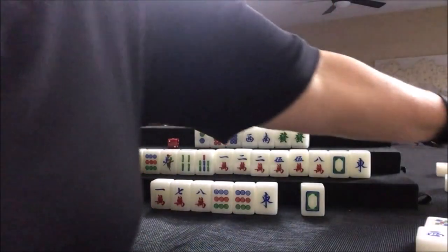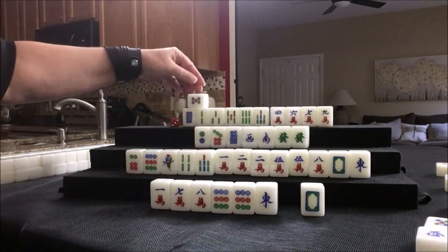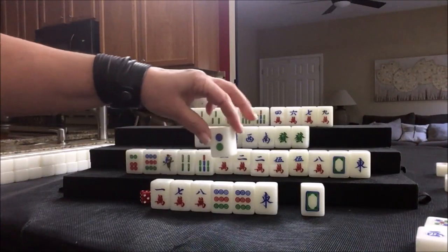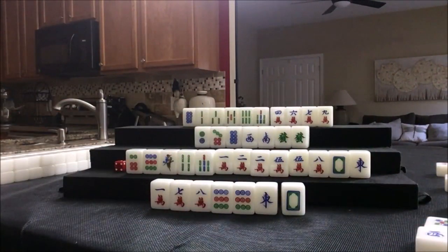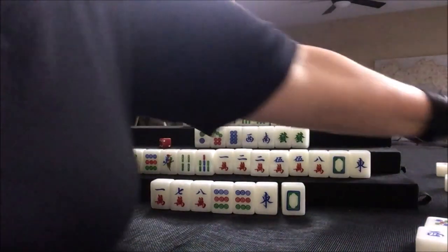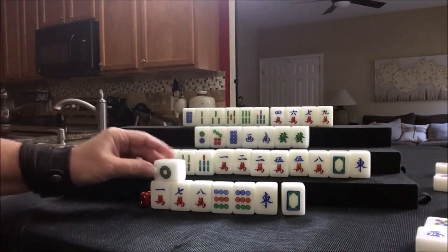Four bam. Up here we have a chow. We need to chow here and here; we need a pair in here and we want to void a suit. Five dot — nobody can take it. Two dot — we need one, nine, pair these up. Two dot. Six bam — we have our number tiles there. Six bam. Three crack.